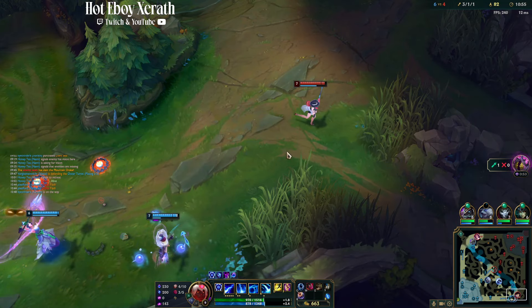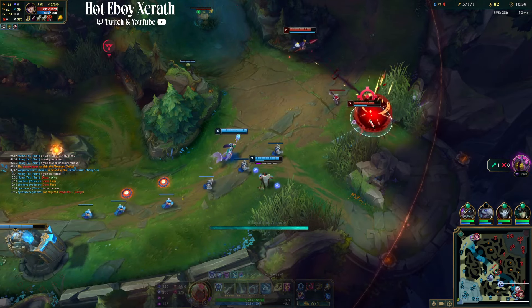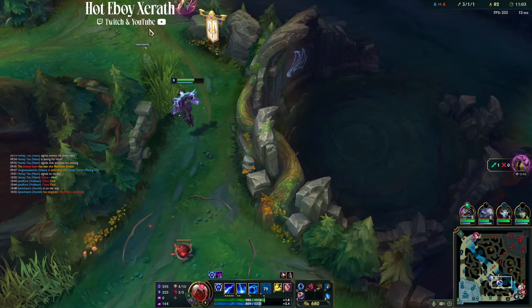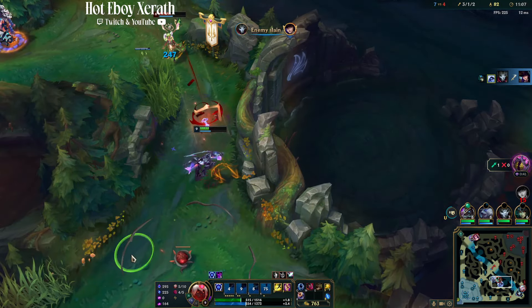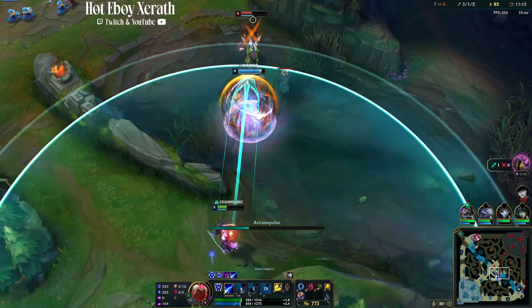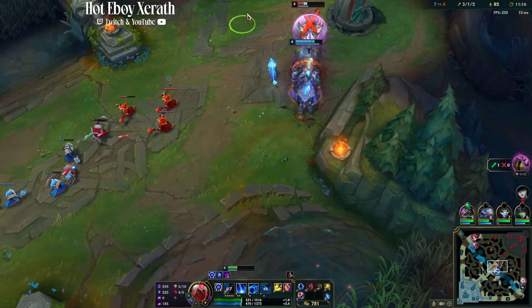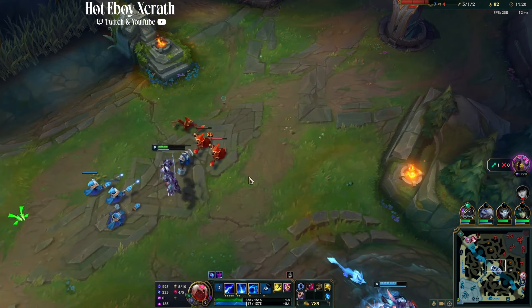I'm going to let them know I'm looking for a play. Communication makes such a big difference — you need to let your team know that you're looking for a play. Tell them to go in, because I'm using my ulti to get them low.